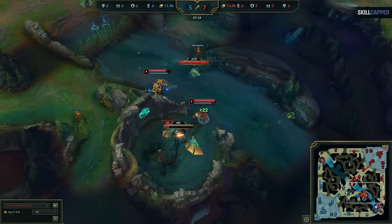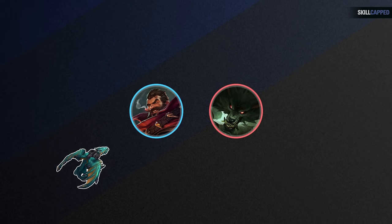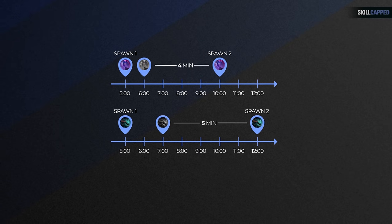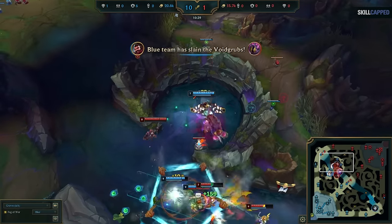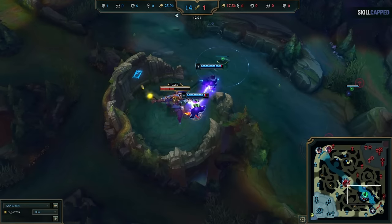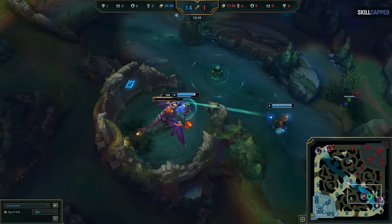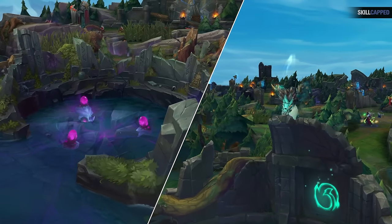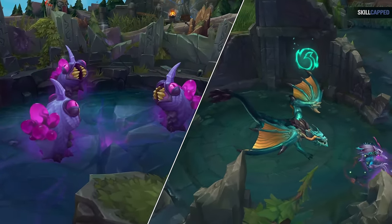When this happens, the game can really snowball out of control, since not only does that jungler get both the first Void Grubs and Dragon, but unlike the first spawn of Grubs and Dragon, the second spawns are actually desynced. This means it's much easier to secure the next Void Grub spawn for 6 stacks total, into the second Dragon once it spawns after. In that second spawn, there's no longer a cross map opportunity to help equalize if you're behind. That's why it's so important in Season 14 to recognize when you have the cross map opportunity on the first Void Grub and Dragon spawn.